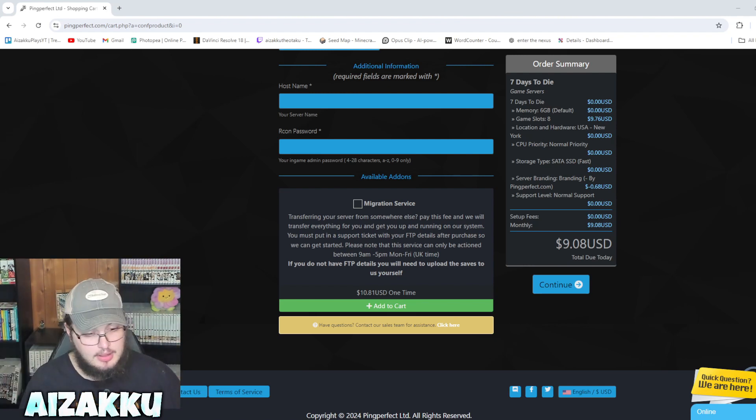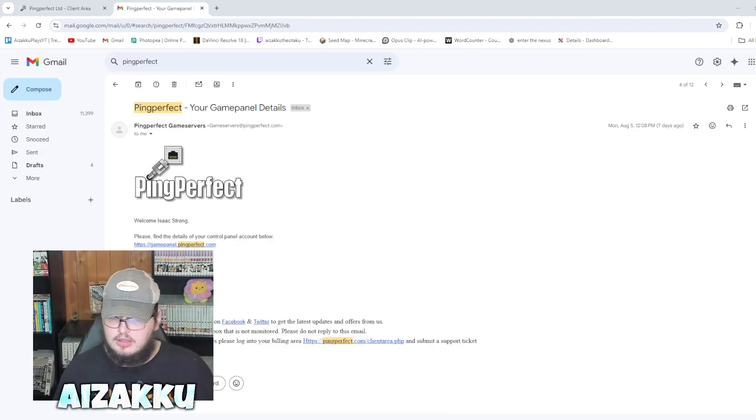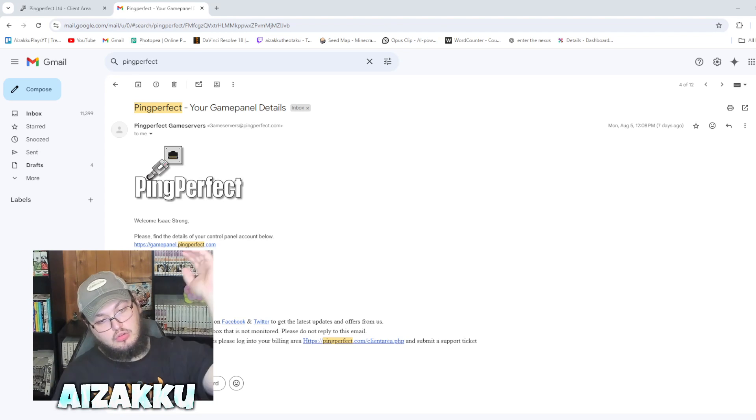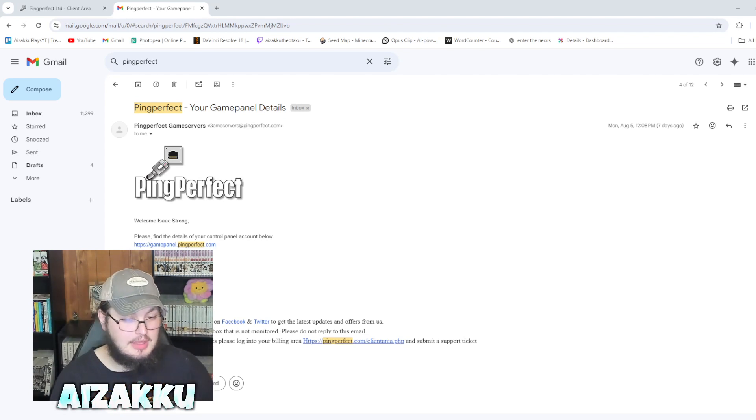I do have another free method at the end of this video for everyone who can't spend money, so stick around for that. Once you order and get your server, you'll get an email from PingPerfect with all the details you need to access your game panel. You can set up all the settings for your server there. It will take probably a couple of minutes — mine took about 5 to 10 minutes. Then you'll get a control panel where you can grab the IP and password for your friends to play.